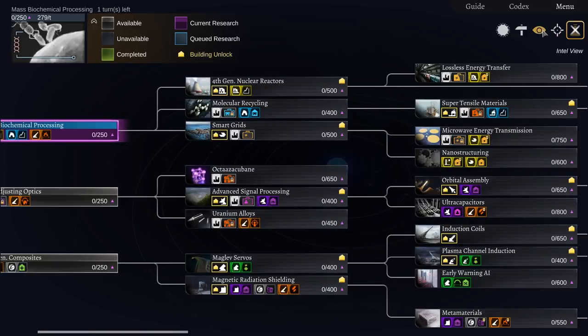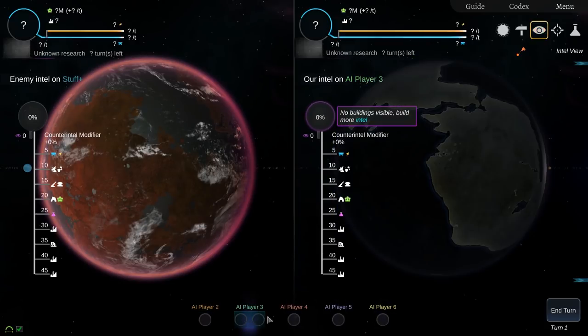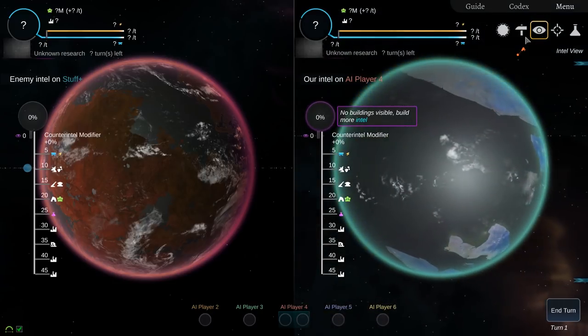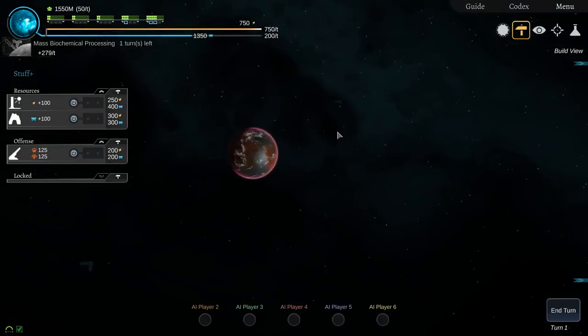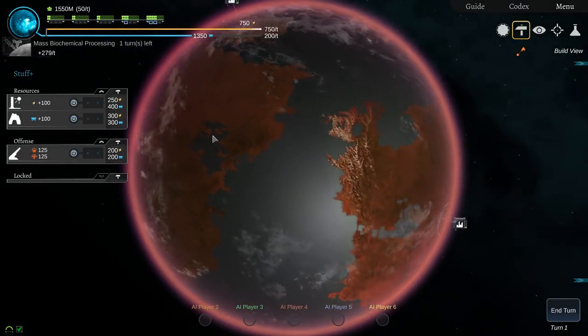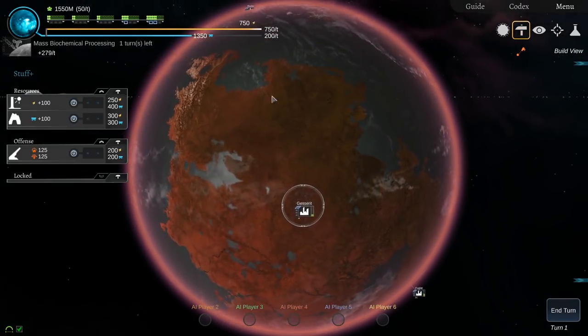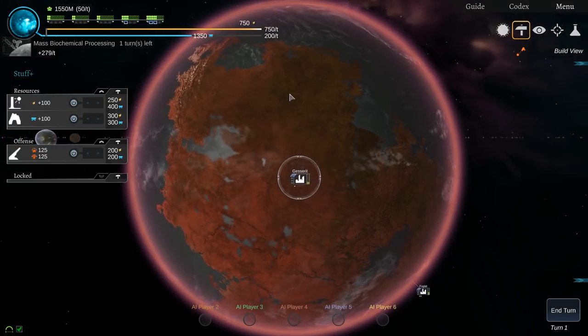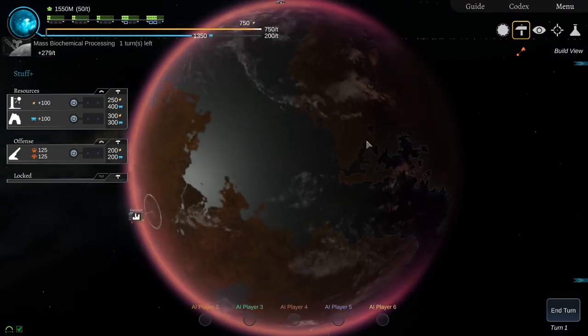You've also got an intel view — this is my planet here, then you've got the opponent on the right hand side, and once you've got enough intelligence you can see what's on their planet. I remember playing a multiplayer game with a couple of friends where I went solely for intel gathering and denial, so I could see what they had and they couldn't see what I had. It was a fairly interesting little metagame.